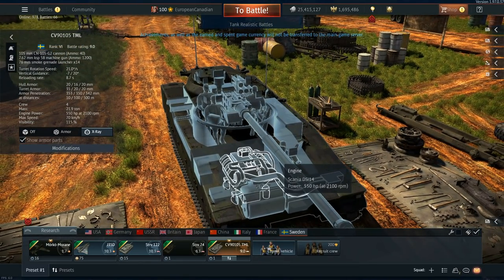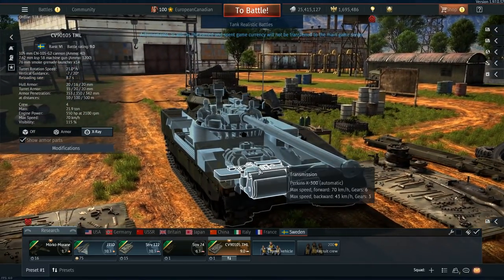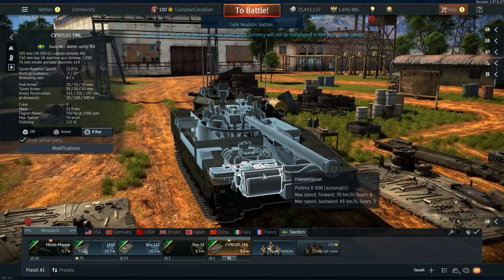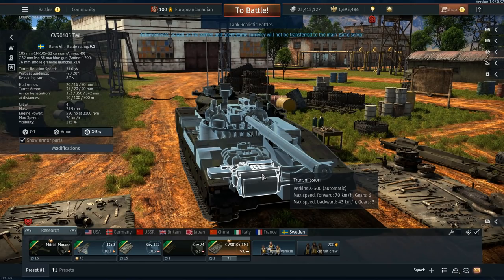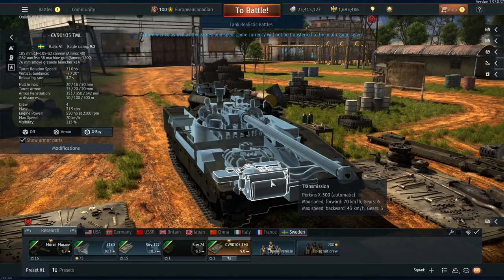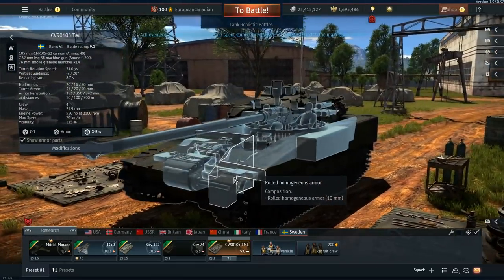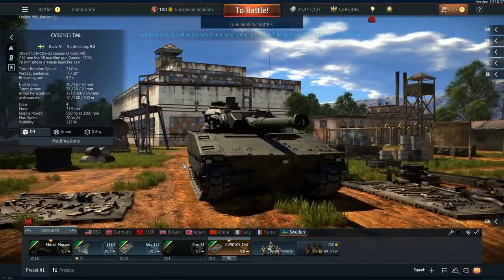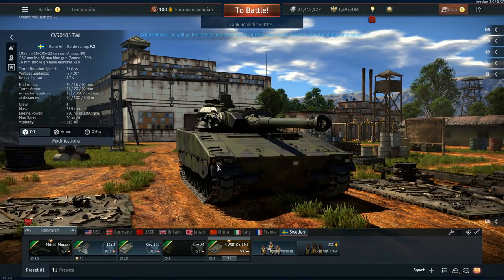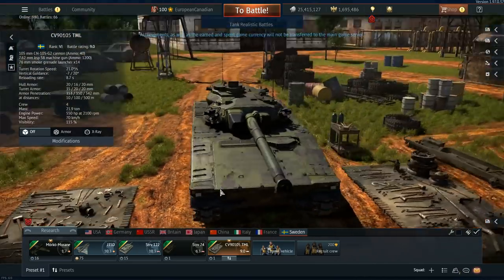Looking at the engine, it's a Scania DSI-14 giving 550 horsepower — a pretty beefy engine for what this machine is. The transmission is the Perkins X300, an automatic, which is lovely. It has six gears going forward giving it 70 kilometers per hour, and three gears in reverse at 43 kilometers per hour. So this thing can get you out of trouble if it needs to. Mobility is the name of the game, and this thing has a ton of it.